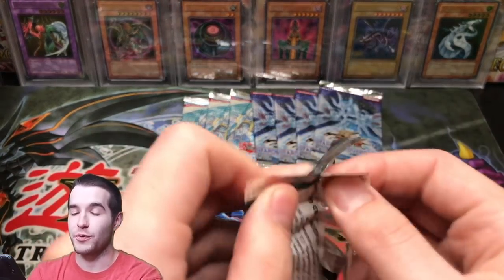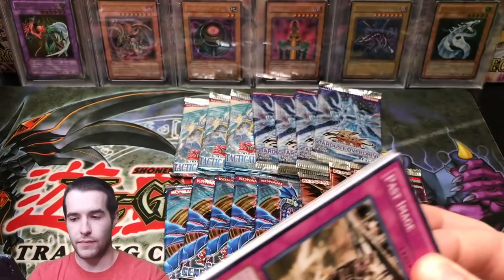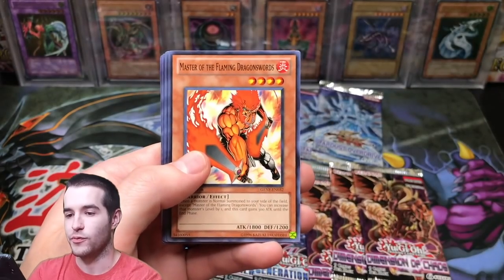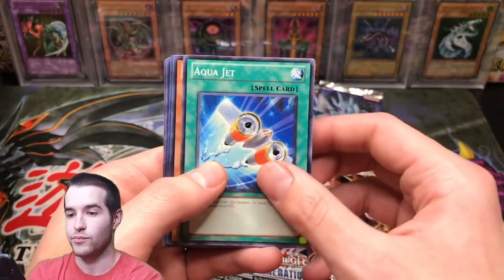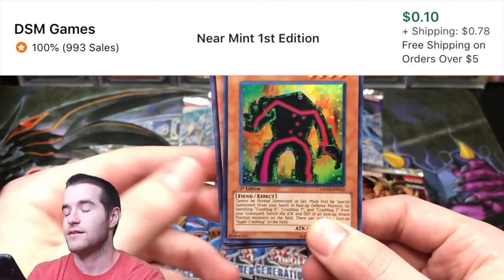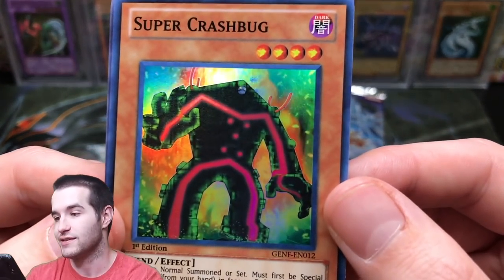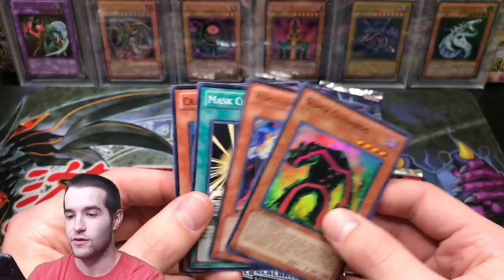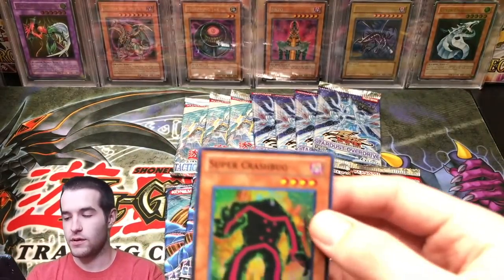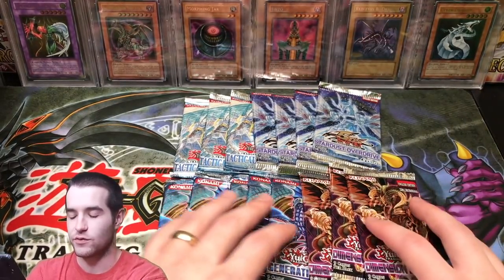On to Generation Force — we've started off pretty well, a Secret Rare and a Super Rare first edition. Can we pull that Number 17? I really want to pull that card — if we don't pull that we're going to have to probably search for it. Gishki Diviner and a Super Crash Bug, which you guys told me is a computer bug not an insect bug — I had no idea, to be honest. But apparently they talk about it in the show. Would you guys recommend the Zexal show if you actually watched it?